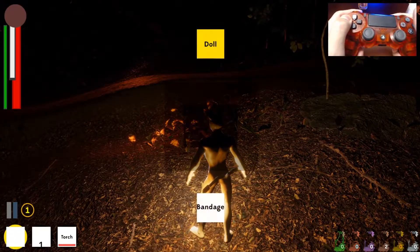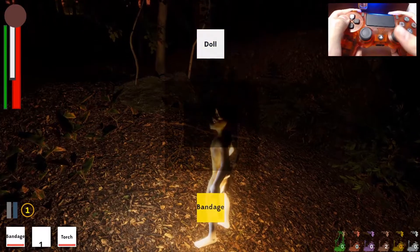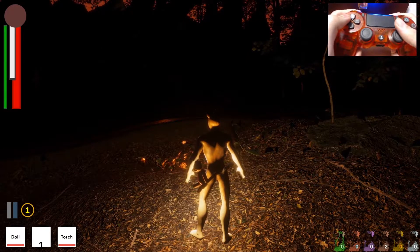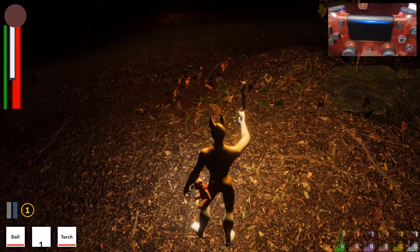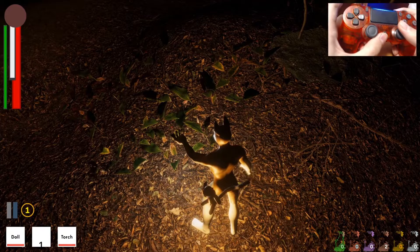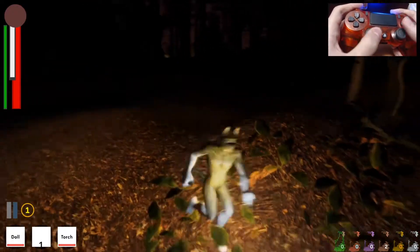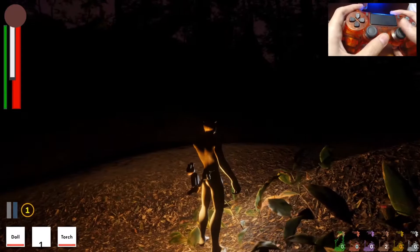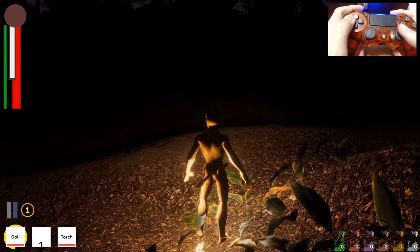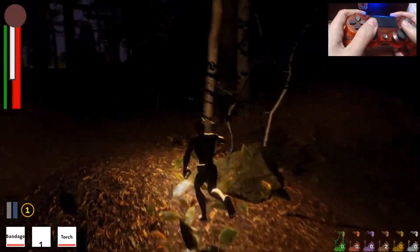Now if I go to my spell wheel I can choose my doll or the bandage, and that allows me to utilize those spells. You fight by using R1 to attack and cast spells from the wheel. What the doll does is increase your white life force bar, which has been depleting because I'm starving. I'll use it — now it's gone. I'll put the bandage on my person so I have it ready.